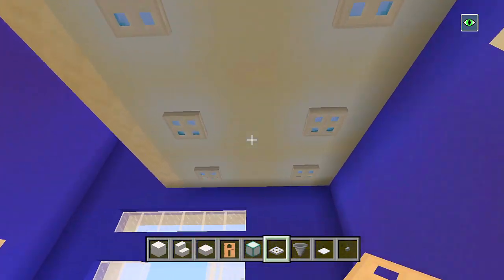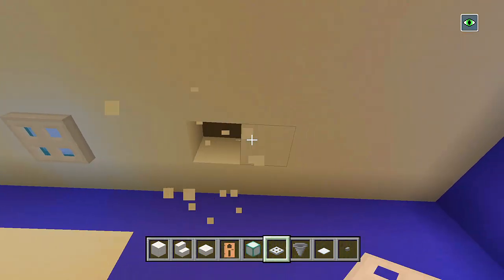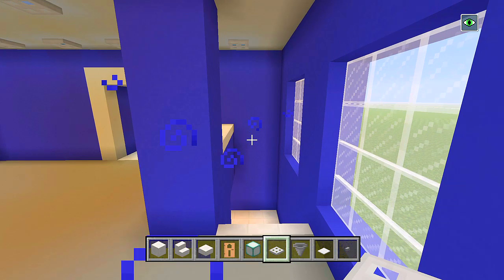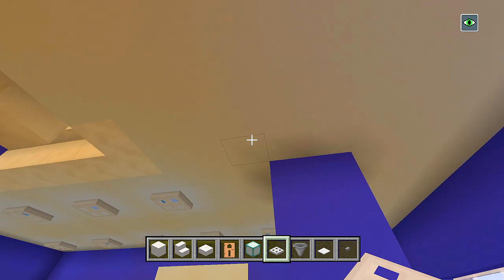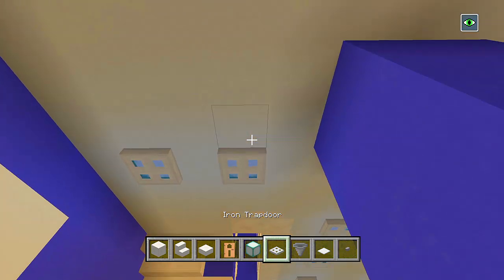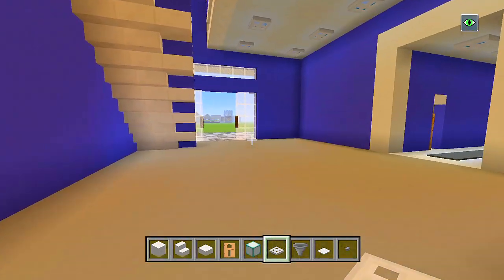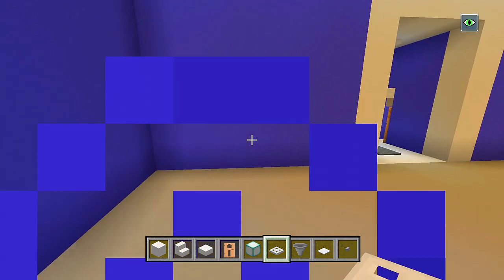That looks good. Maybe you could have some right down the middle if you want — I'm not worried about it. Let's go ahead and have another one here and another one here. I want to try to even them all out. Let's have another one right around here. It's not going to be even but just so we have enough light — still looks pretty good though. Let's go ahead and start doing the desk.